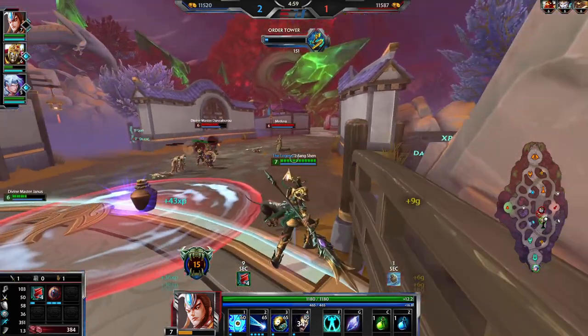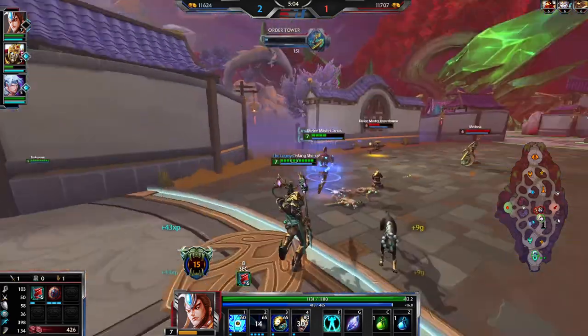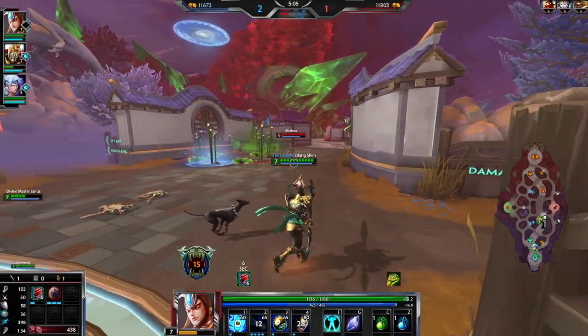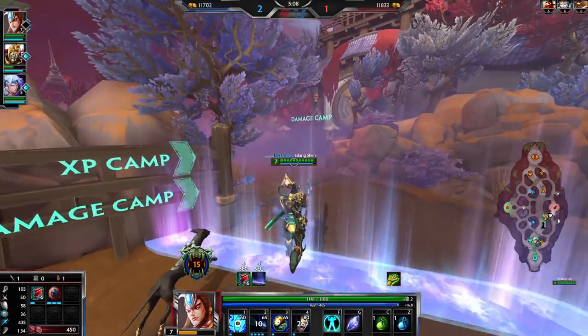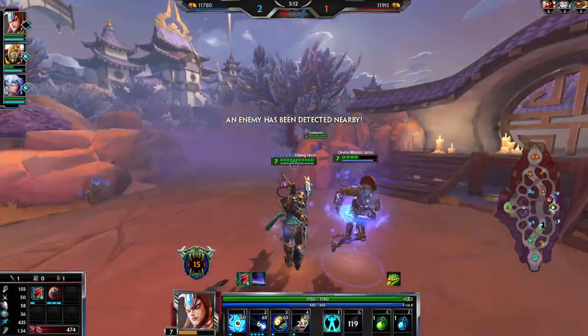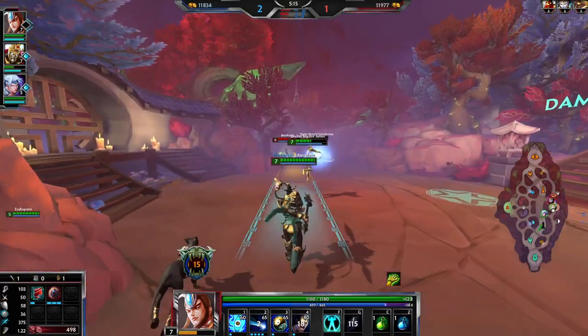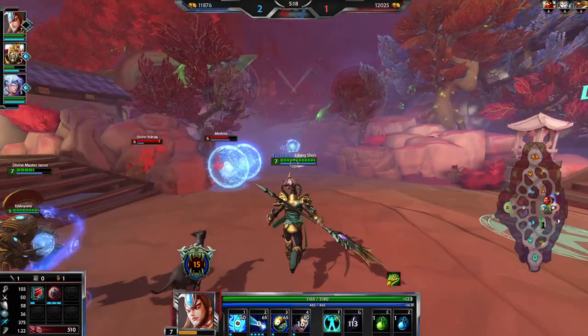Erlang's strong but he's not OP. Osiris is very very strong and I'm picking Osiris over Erlang most of the time, because the built-in anti-heal especially on Joust is really nice. But Erlang's still good — in terms of Conquest he's probably a bit better in the jungle than anywhere else.